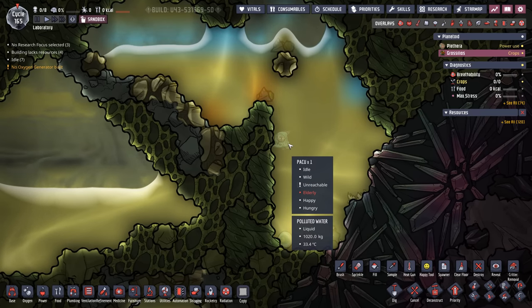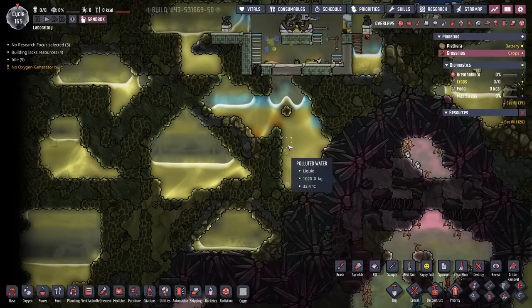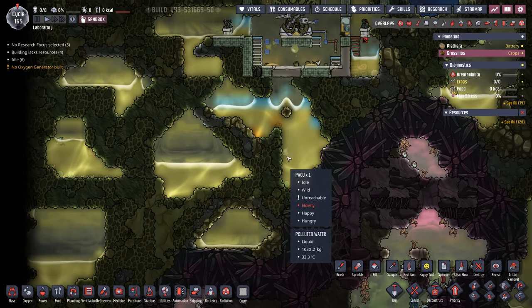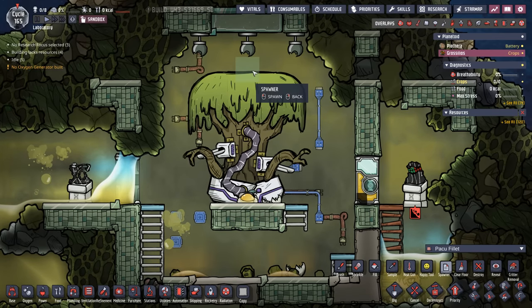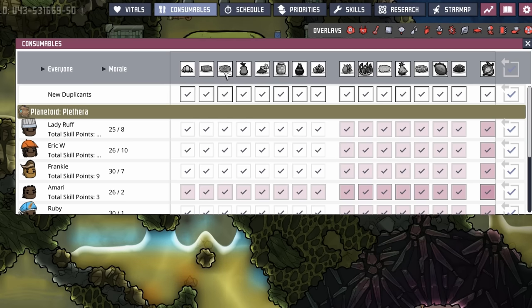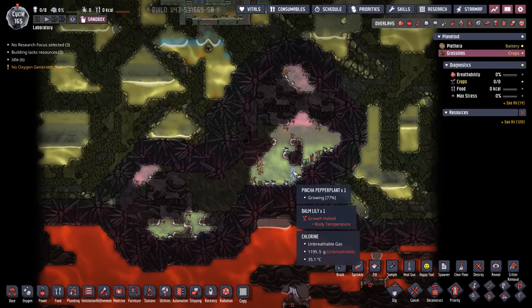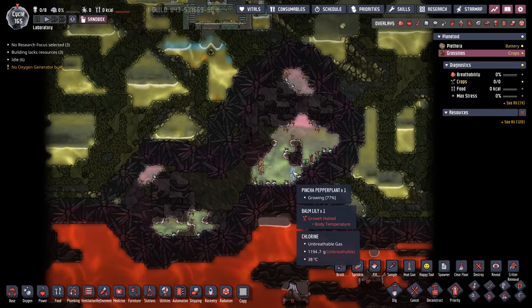Additionally, there's also some Paku. So you could set up an infinite Paku ranch and start feeding all the fish fillets to the tree — and the tree likes the fillets just fine, because once again it's one of the foods a duplicate will eat. There are also some pincher pepper plants, although there's normally not a renewable source of polluted water, so you'd have to figure that one out.